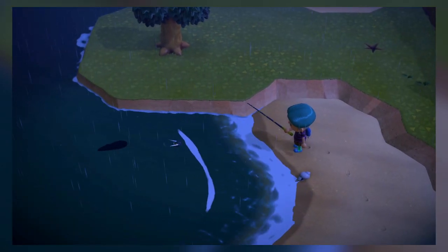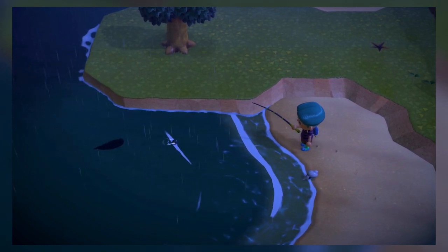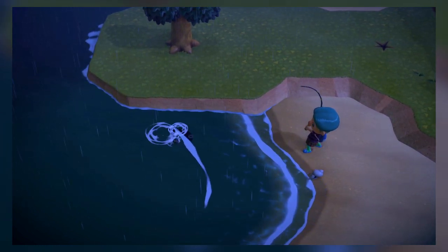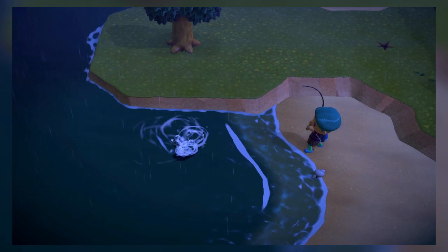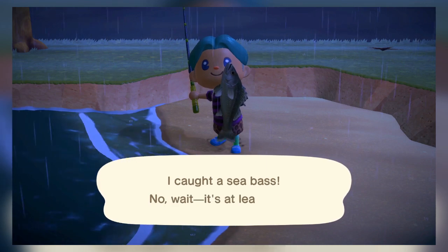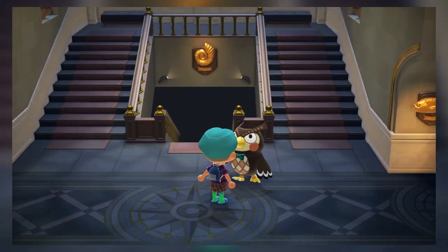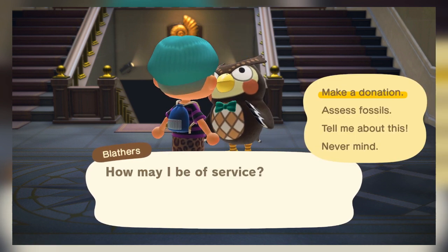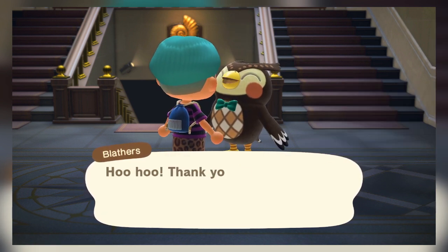Reading the same lines over and over again in New Horizons is quite possibly the most annoying thing. Every time I catch a sea bass, I have to read the same joke over and over again. A simple fix would be for Nintendo to add five or six different speech lines, each with a random chance of occurring when a certain event happens. This way we won't have to listen to Blathers say the same thing every single time we want to make a donation to our museum.